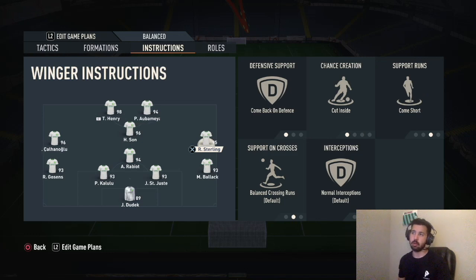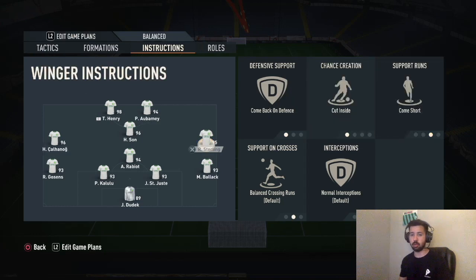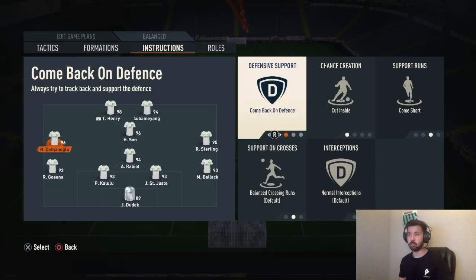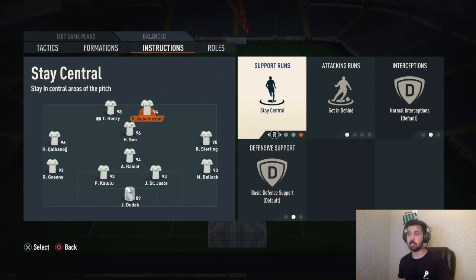Your right back and left back — make sure they can dribble. Don't use Michael Ballack there; get someone like Zaha, Davies, or similar who can dribble. In-game, your right mid will be: come back on defense, cut inside, come short. Whenever you're defending he'll come in and defend like a center mid, so you'll have a bank of four and then a bank of three — your right mid, left mid, and center mid — defending in a 4-3. Essentially you'll be defending in a 4-3-1-2, which helps defensively; otherwise they'll score on you a lot on the counter.